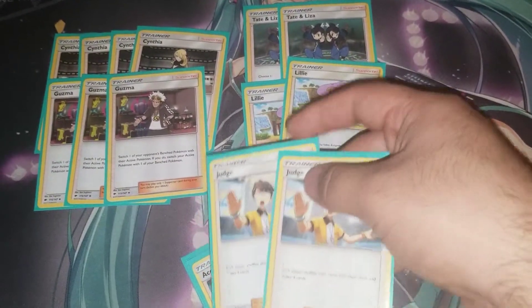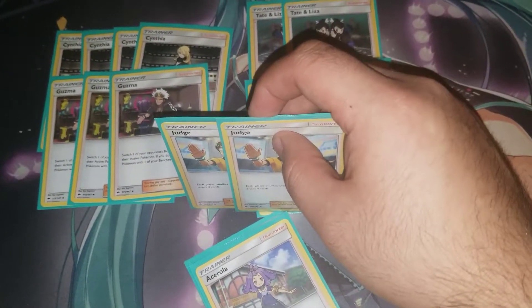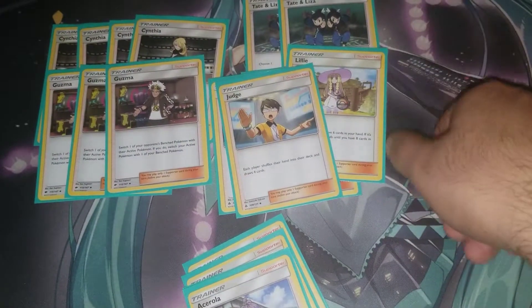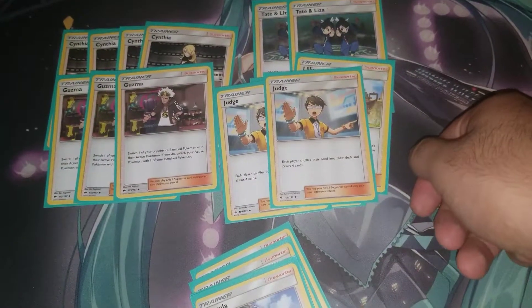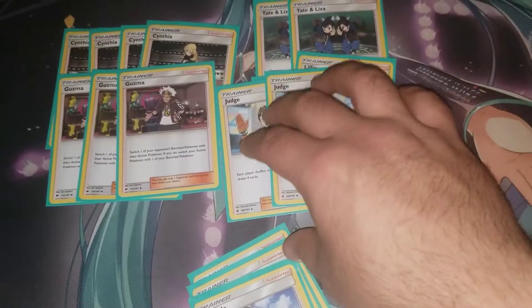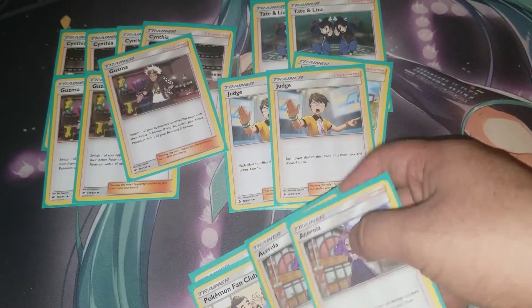You're playing two copies of Judge. Judge is essentially your new N — it makes both players shuffle their hand into their deck and draw four cards. If you go first, this can really disrupt your opponent, dropping them from six or seven cards down to four, preventing them from setting up.